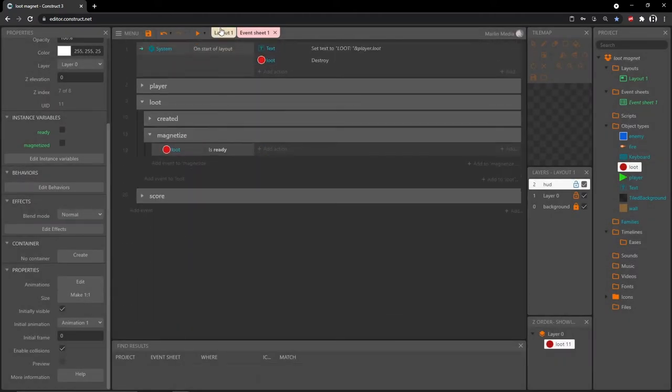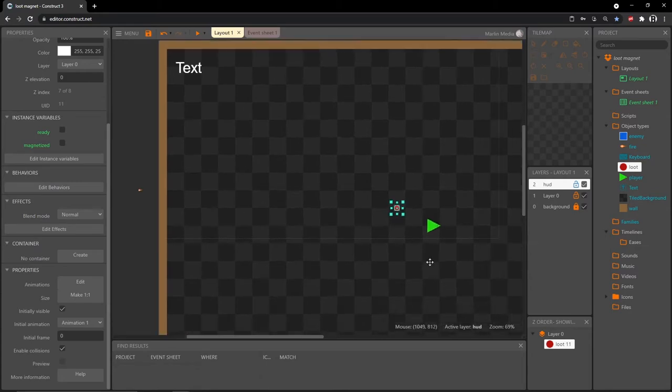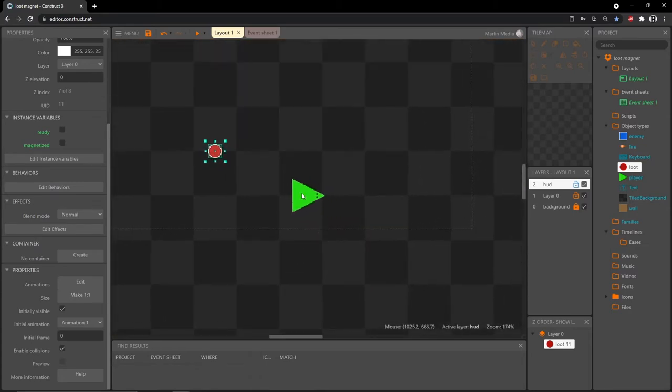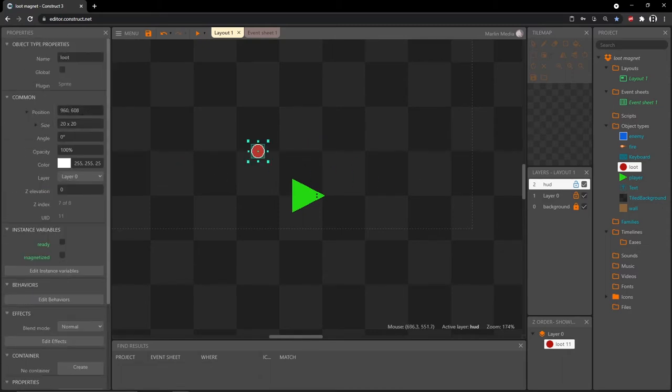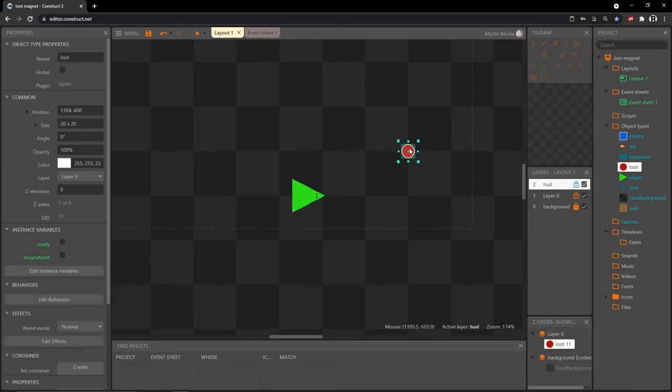Let me go over to the layout to show you how this is going to work. I'll move my loot piece here — we're going to check whether the loot is above, below, to the left, or to the right of the player, then make further decisions from there. We'll start by detecting left or right. You can see the x and y position of the loot up here; the left number is the x and you can see it changing as I move it. We need to know: is that x number less than the player's x (meaning it's to the left), or greater than the player's x (meaning it's to the right)?